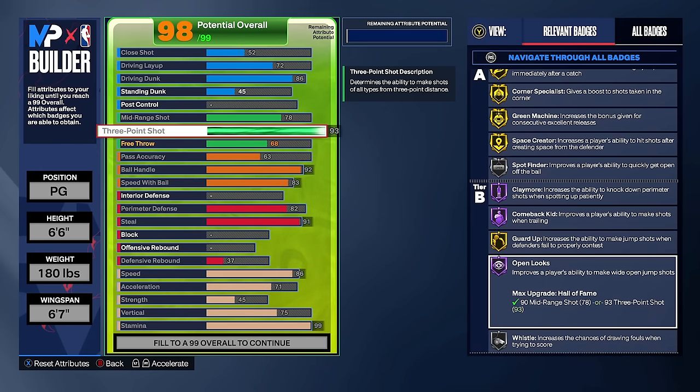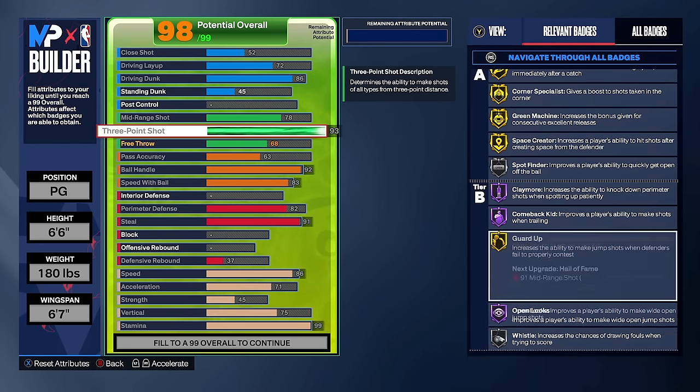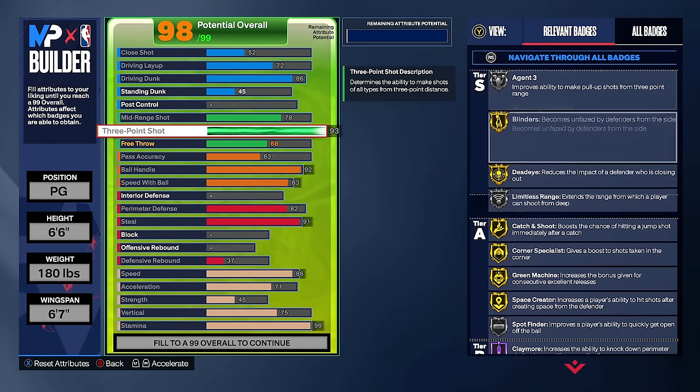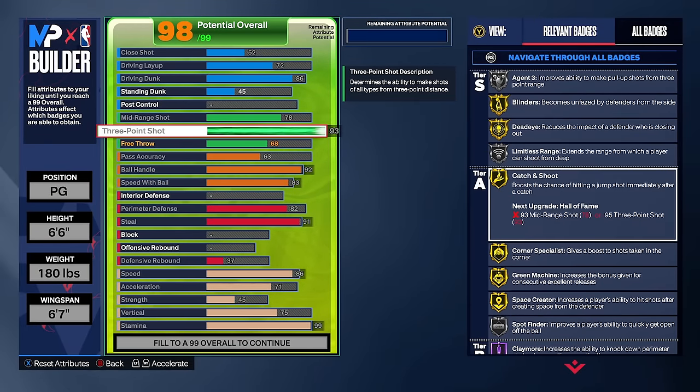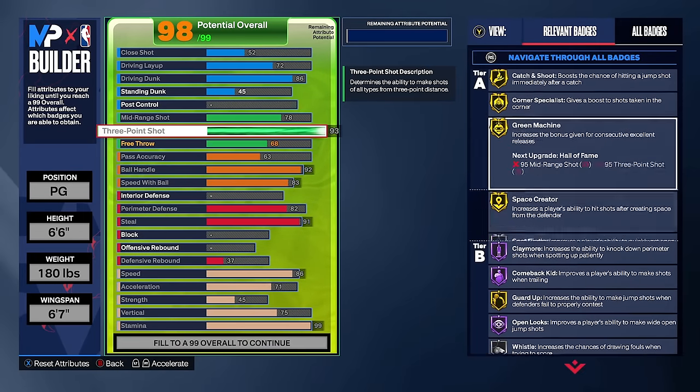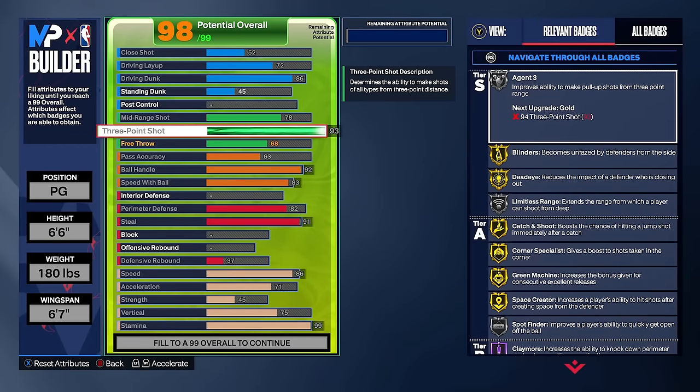We're going with a 93 three-pointer because that's where you get hall of fame open looks, which is one of the better shooting badges in the game. We're also getting silver limitless range, silver agent threes, gold blinders, gold dead eye, gold catch and shoot, gold green machine, gold space creator — just a bunch of great shooting badges. Just like that, we're at a 98 overall.